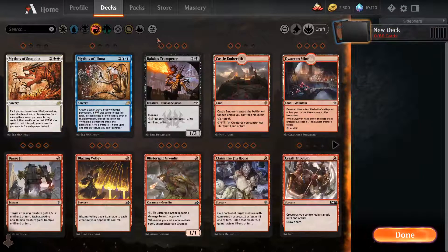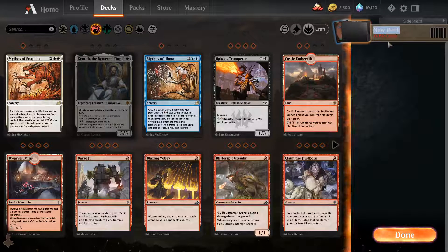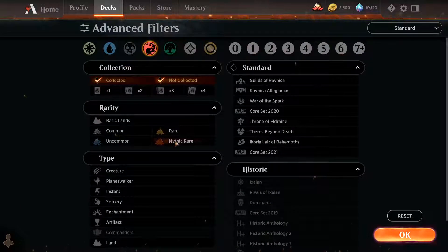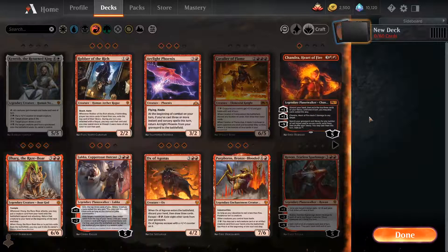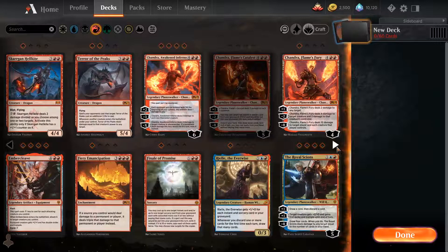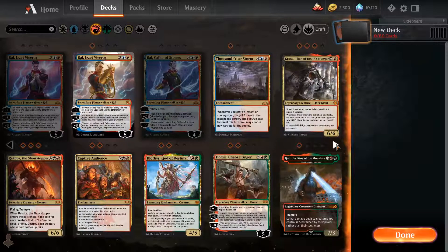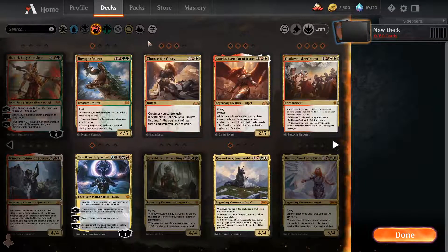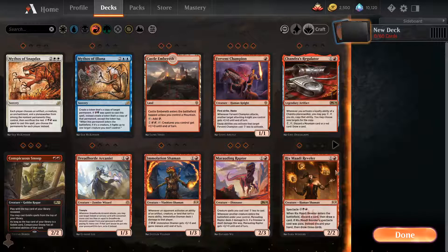We've built this type of deck before and stuck to one color, so we have to try to make new innovative decks — maybe build around something interesting, check out some new rares and mythics we have, and see what we can build around that we haven't done before. We've done dragons, Chandra, and Embercleave, so let's check out what mono red rares we have.